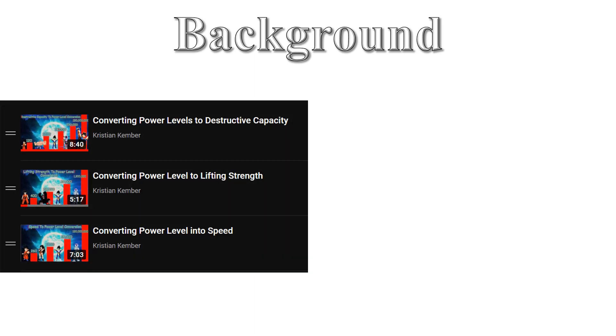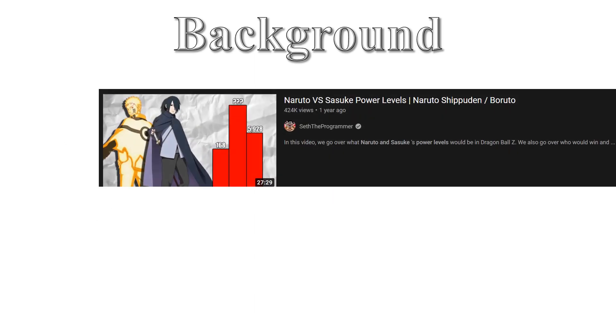This video is an updated version of a series of videos I did a long while ago, where I looked at converting attack potency and speed into Dragon Ball power levels. That video is incredibly out of date. Between me making this video and the last one, Seth the Programmer has made his own video using it for cross-verse and Naruto scaling as well. I want to make an updated version of my own because I disagree with some of the stuff Seth did, and really because my old one is so outdated it needs to be refreshed.